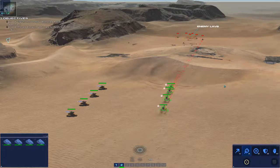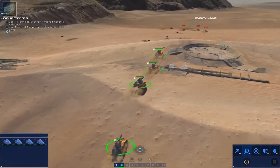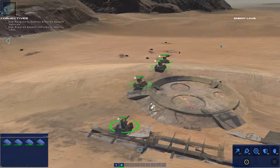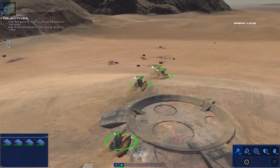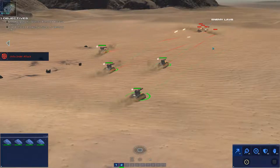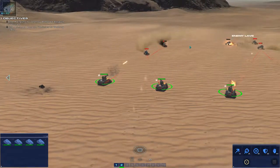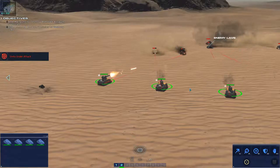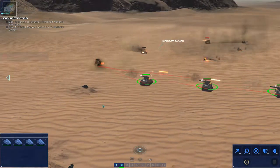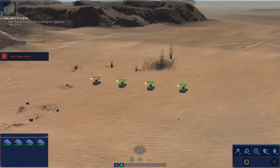Our next objective is to use the armored assault vehicles — let's make them control group two. We'll select them and tell them to take out these guys up here. Maneuver and engage. Nice view with the camera. Armored vehicle taking effective fire. Take them out! Did you see that one flip up into the air? This is our armored assault — they're handling them pretty well. That takes care of that objective.